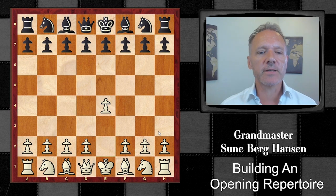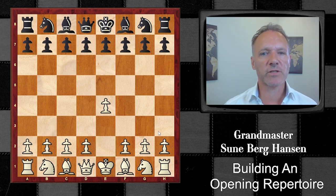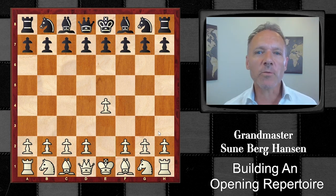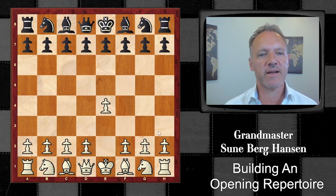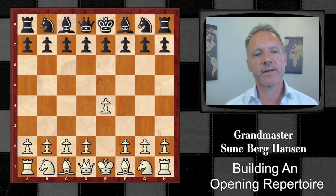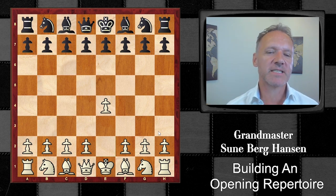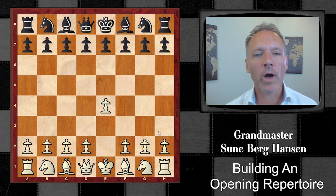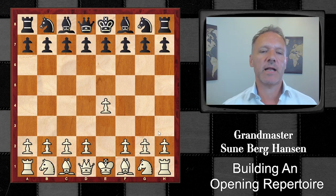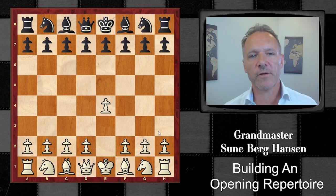We're going to look at two different approaches. One wild one where white is trying to get an attack going against black — there are different options — and one more solid, systemic approach where white takes it rather slow and tries to fianchetto his bishop a lot. Let's get into the wild one first.